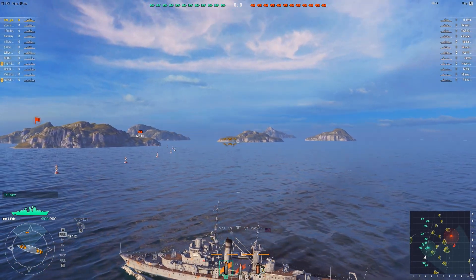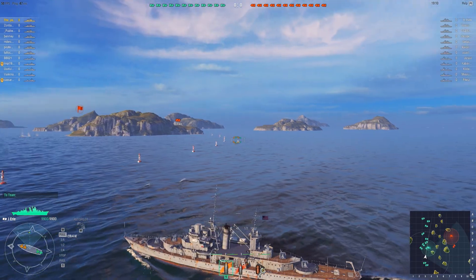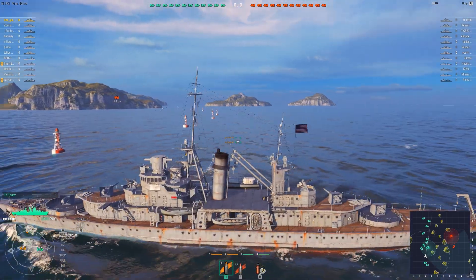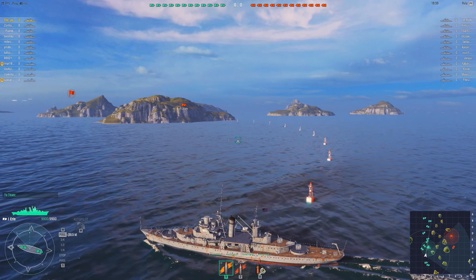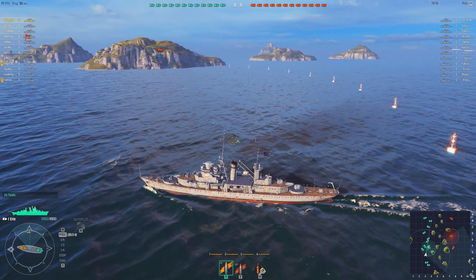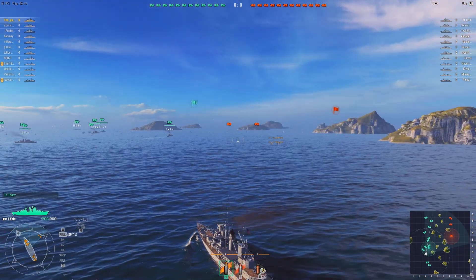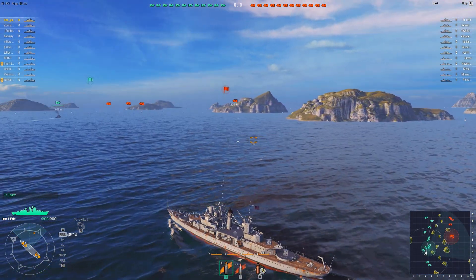Welcome back to some World of Warships gameplay. This time I'm taking out tier 1 for the US Navy — the Erie. It's not a stock ship, but really the big difference is only a slight damage increase and maybe range, nothing very crucial. This is basically what you'll have when you start researching US Navy ships.